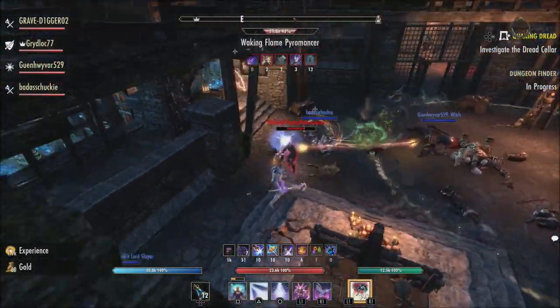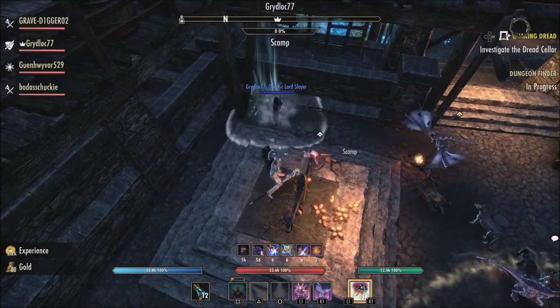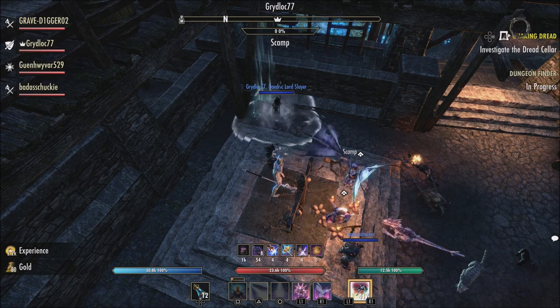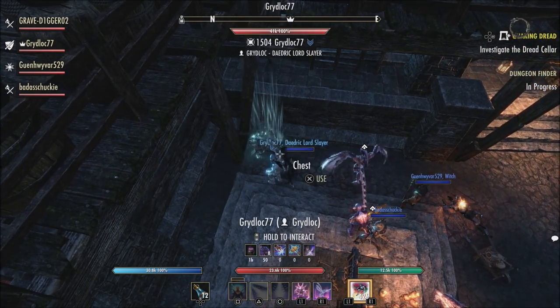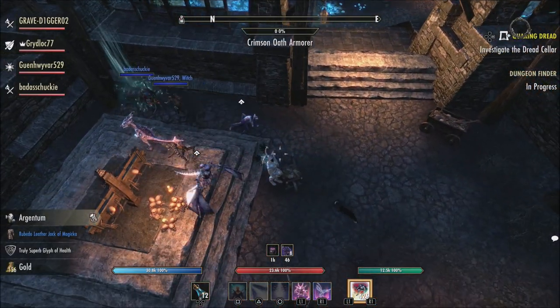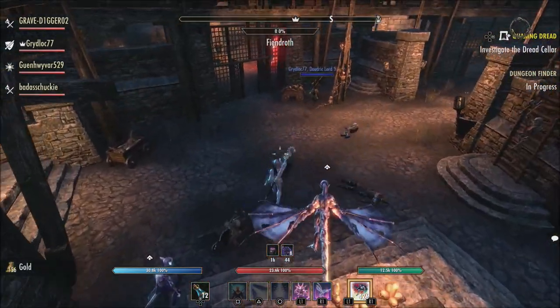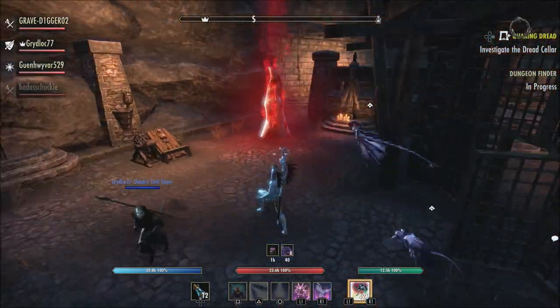Overall I think some of the changes are going to be good. I think a lot of people are going to like the new target marker system. This is a new UI system that allows you to mark allies, enemies, and even yourself with a unique icon. Target marking can be used across all types of content including dungeons, trials, PVP, and overland content.